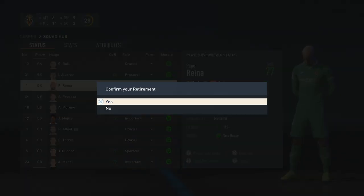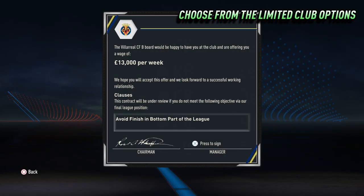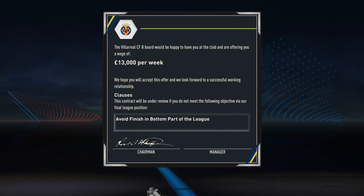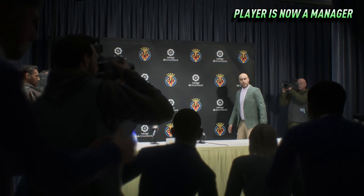Once in the squad hub you will then need to select retire and then confirm retirement. Become a manager of any of the limited clubs that are available, but note the higher level of the team that the player was at will result in more manager jobs being available. Using this example of Pepe Reina who was playing at Villarreal, he had job opportunities in the lower rated teams in the Liga and then all of the Spanish second division.